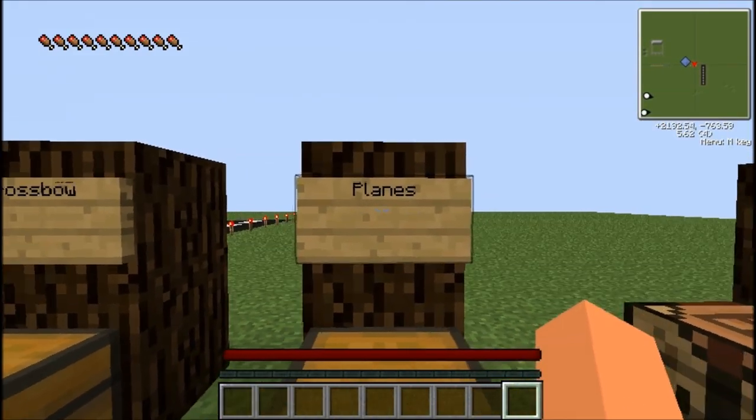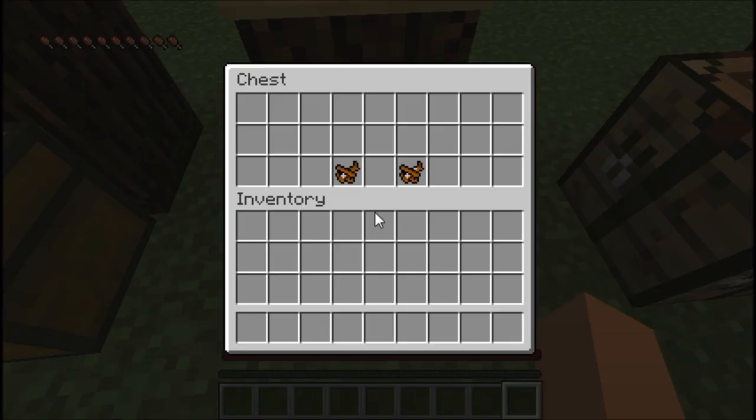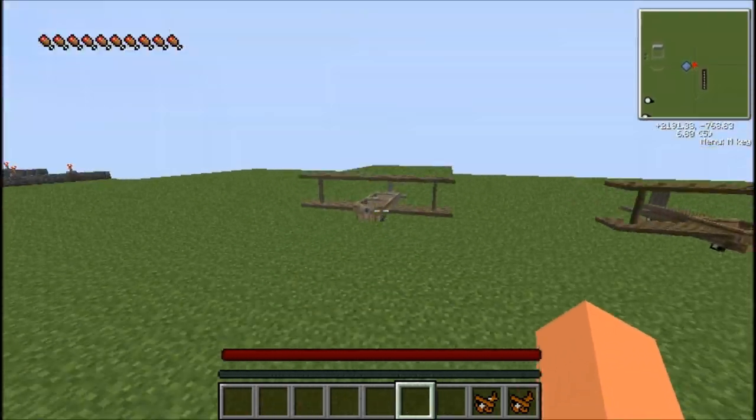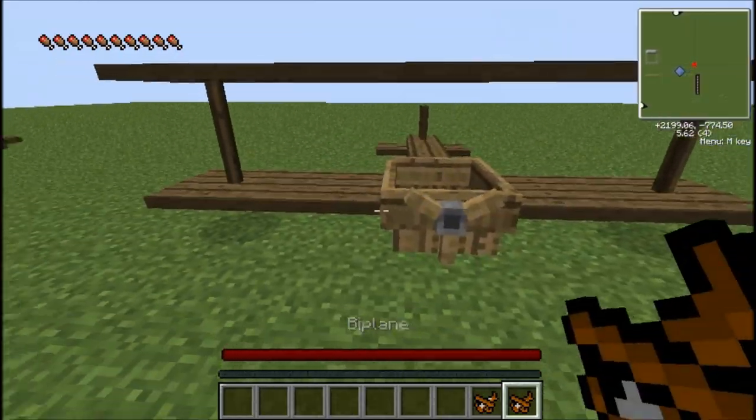This is probably the best part about the mod — it adds planes. There are only two planes in this pack, which are the biplane and the two-seat biplane. This is what the two-seat biplane looks like, and this is what the normal biplane looks like.